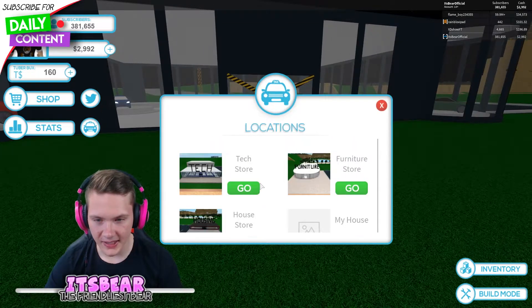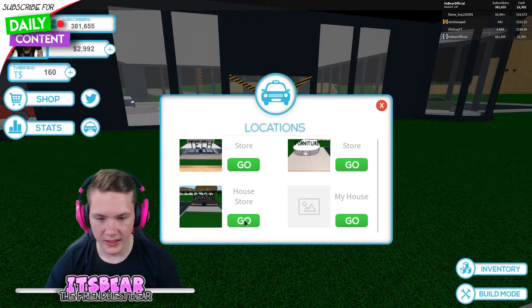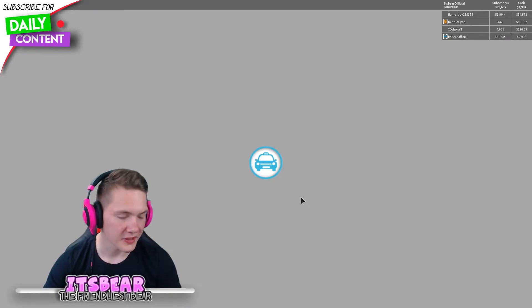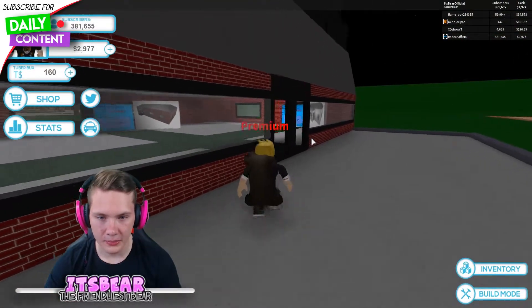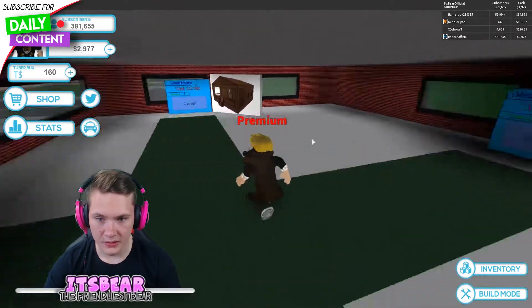So we have my house, the housing store, the tech store, the furniture store. Let's start looking at the house store, see if there's anything new there. I know I'm paying way too much money to travel around right now. I like that there's sort of a penalty now for teleporting, because you have to pay money — that makes a lot of sense.